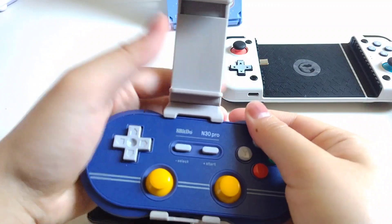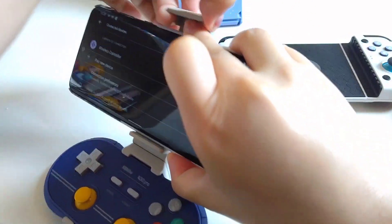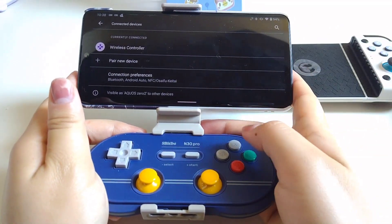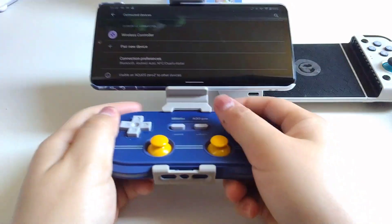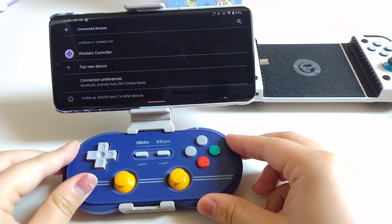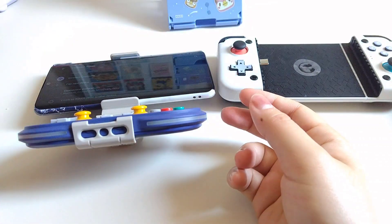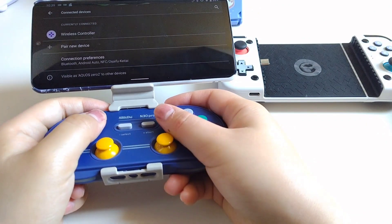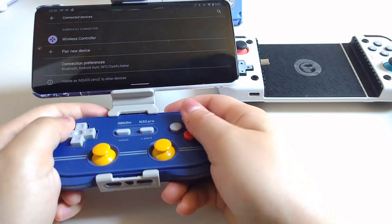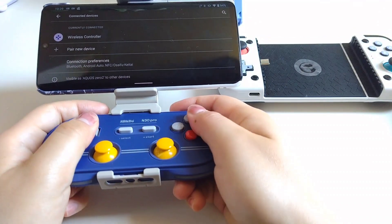The N30 Pro comes with a clip to attach your phone to it. However, I always kind of regret buying this clip because the controller is definitely going to be lighter than your phone, so it feels quite weird — it tends to fall to the front side. It's not very comfortable and I personally don't really suggest using a clip like this.